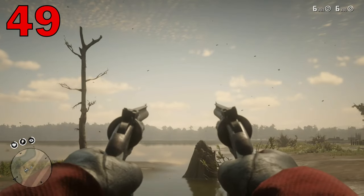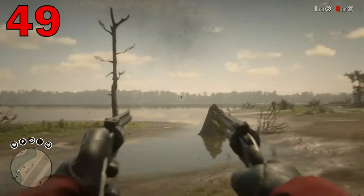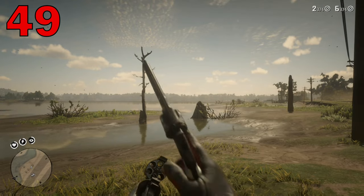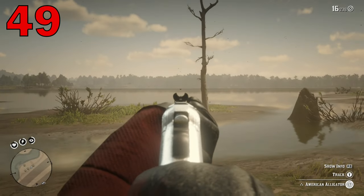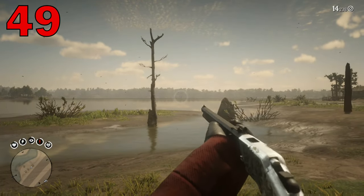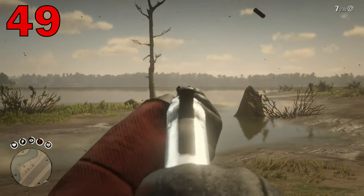One of the coolest features new to this Red Dead is that the whole game can be played in first person. The guns look amazing and it's great to see the world from that first person perspective. Some of you might not know that while you're in first person, you can actually look down the sights by pushing down on the D-pad while you're aimed in. Aiming down the sights is super immersive.